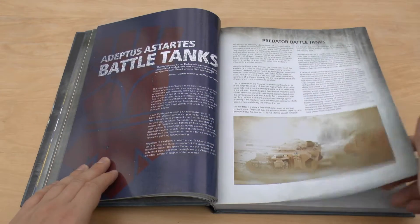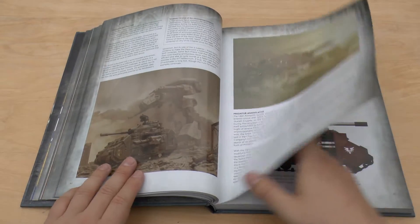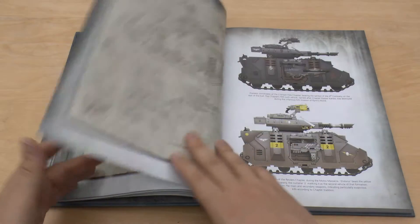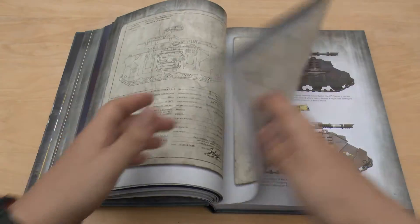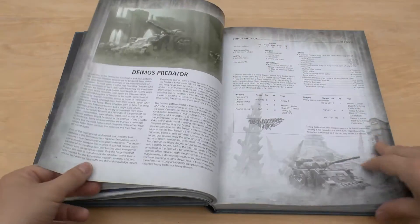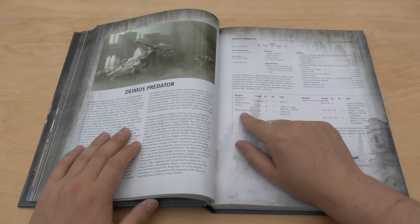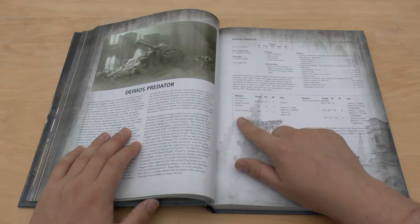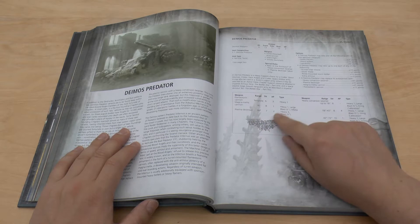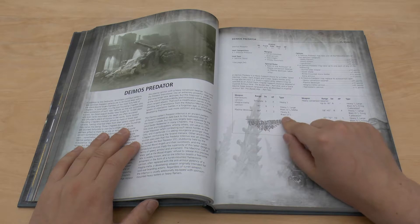Predator battle tanks — classic photo there. Classic. So this isn't really a review, this is just like my overview. Deimos Predator — so you can use a Deimos Predator with Flamestorm Cannon, Magnemelter, Plasma Destroyer, or Heavy Conversion Beamer. Those are the four that I think are available. I do love that Plasma Destroyer.